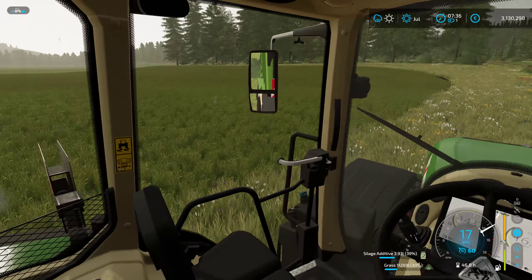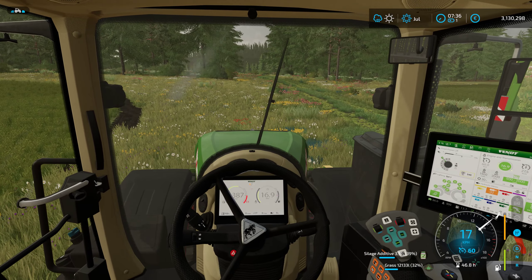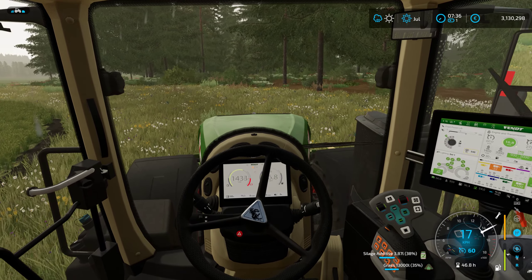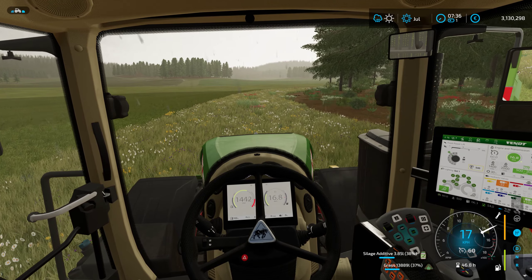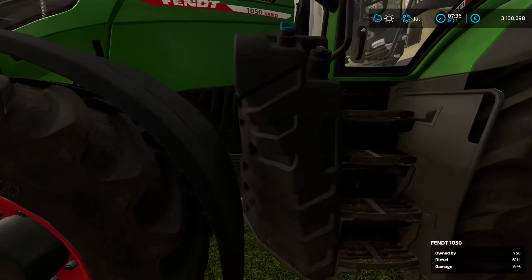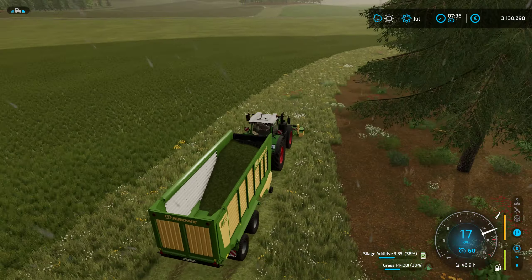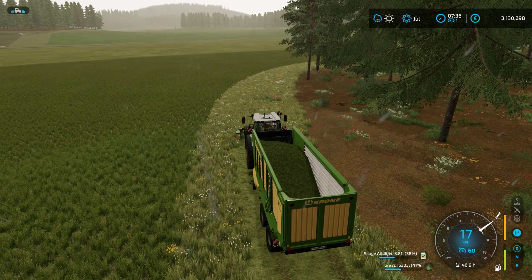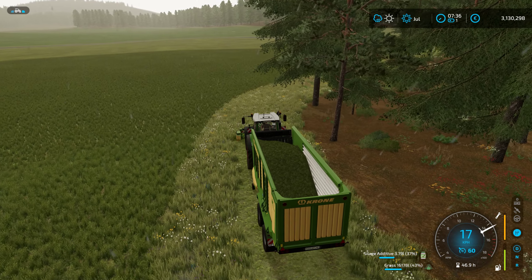These grass fields right here that we took the time to fertilize and even rolled the grass to get a better yield — rolling gives you a layer of fertilizing if I remember right, and then we also gave it a second layer of fert and prepped the fields pretty well. We're at 98, which just means I don't think we cultivated. And I'm trying to remember what we were going to do with these grass fields — I think it was going to be mow and stick it in the fermenting silo.